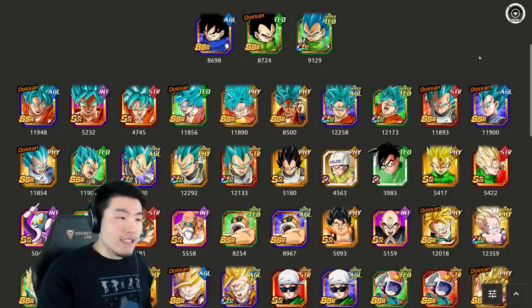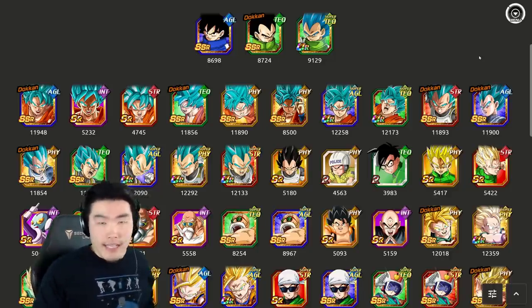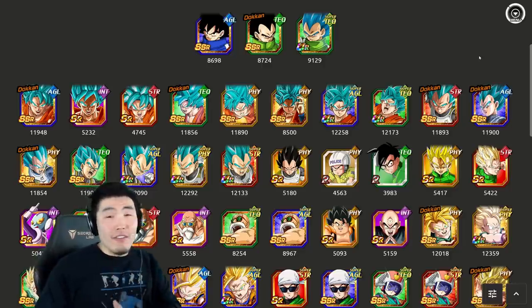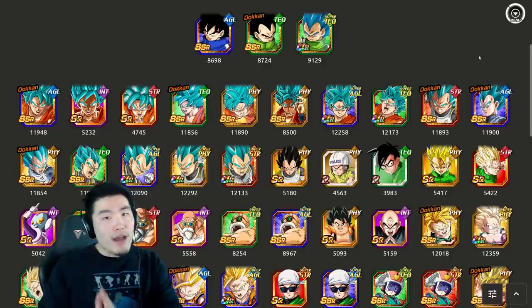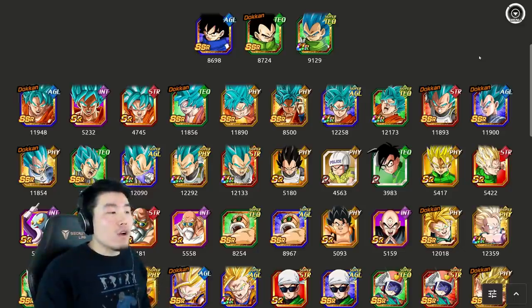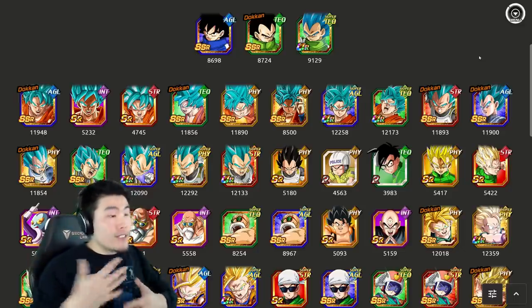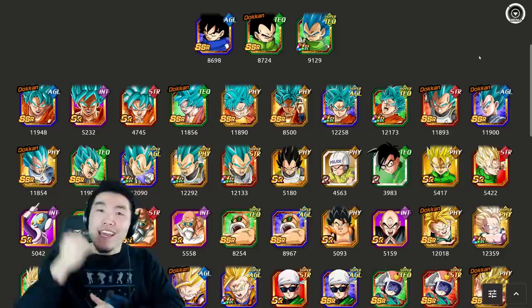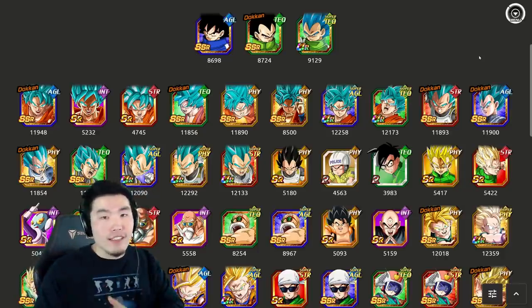I'm guessing the leader skill is either going to be 150% to all stats plus 3 key, HP, attack plus 150%, or possibly 177% because of all the hype around him if he turns out to be an LR. I'll go with 150% for now. Either way, the percentages don't matter as much as knowing he is going to be the best leader for this category.